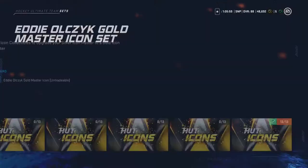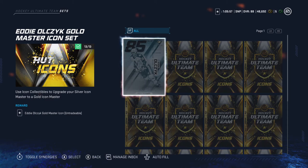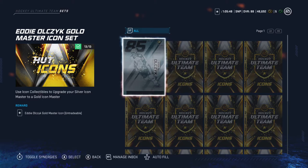If you have an 85 overall and 12 icon collectibles, you can get a 94 Eddie Olczyk. I already had him and I kept him. Surprisingly, I almost turned him into a gold collectible icon at one point.